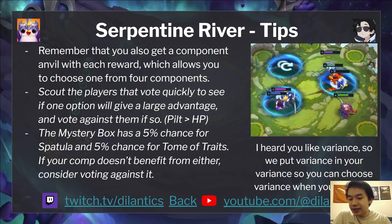This is especially relevant with Ionia getting a Spatula or Tome of Traits from the Mystery Box — there's a 5% chance for a Spatula and a 5% chance for a Tome. If you're not playing a comp that benefits from those, I'd suggest voting against the Mystery Box, because comps like Ionia Vanquishers and Noxus very much benefit from a Tome or Spatula right now.